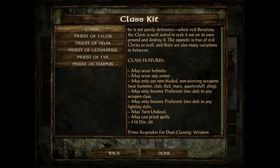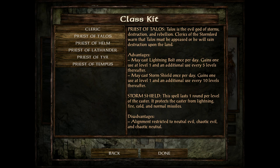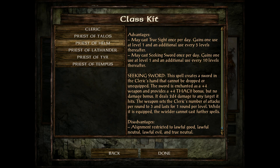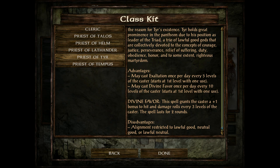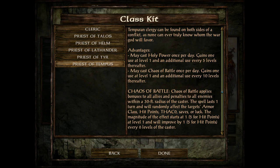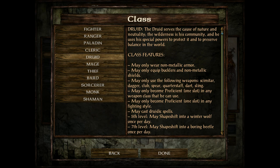Next up is the Cleric. They can wear any helmets and armor, but are restricted to blunt weapons. They may turn undead and cast priest spells — healing, attacking, and buffing — with wisdom as their primary stat. Priests of Talos are evil clerics that can use lightning spells and storm shields, restricted to evil and chaotic neutral. Priests of Helm are neutral and can summon a sword and cast true seeing, restricted to lawful alignments. Priests of Lathander can use Boon of Lathander as a saving throw ability and hold undead once per day, but must be lawful good. Priests of Tyr must be lawful and non-evil, with Divine Favor as a buff. Priests of Tempus give you Holy Power and Chaos Battle buffs but are restricted to the chaotic spectrum.